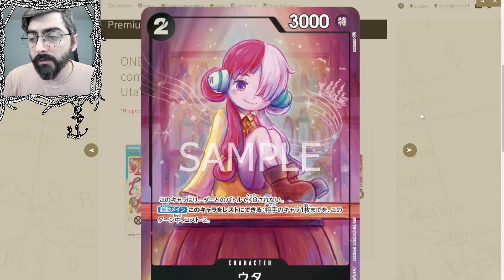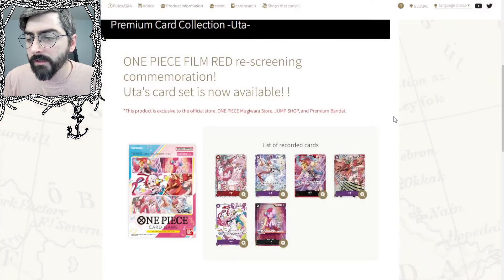The art is incredible even if most of these don't really see play. I feel like UTA is barely underplayed within all of these cards, but the art's really nice. We got a nice leader, we got the secret rare, we got a lot of the promos, the starter deck cards. Really great art for all of these and looking forward to when these come out west and to the rest of the world.